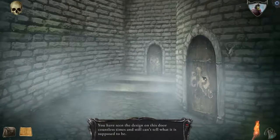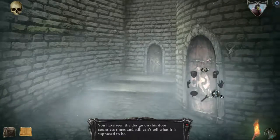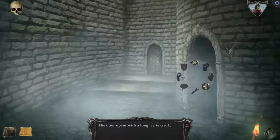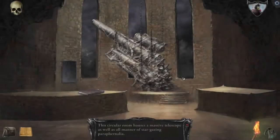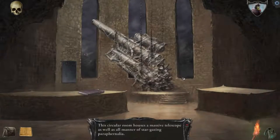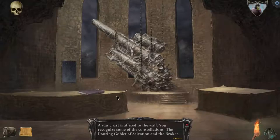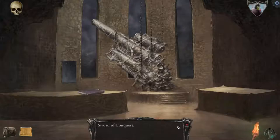What's this? You've seen this design on the door countless times and still can't tell what it's supposed to be. Door opens — shall we? What is that? Is that a cannon designed to shoot the gods? Or a telescope? The circular moon room houses a massive telescope, as well as all manner of stargazing paraphernalia. Star chart is affixed to the wall — you recognize some of the constellations: the pouring goblet of salvation and the broken sword of conquest.